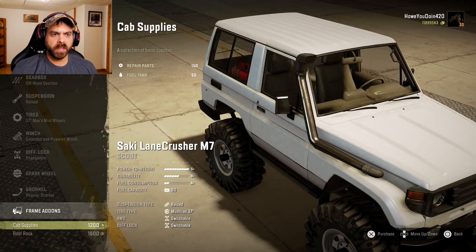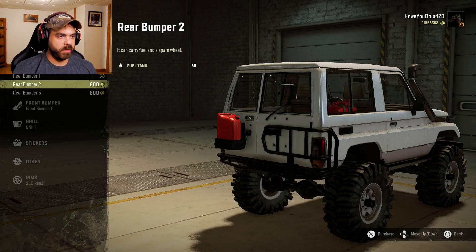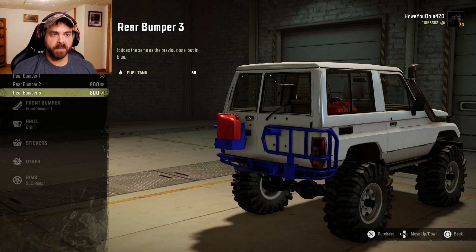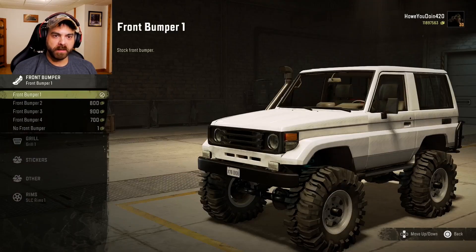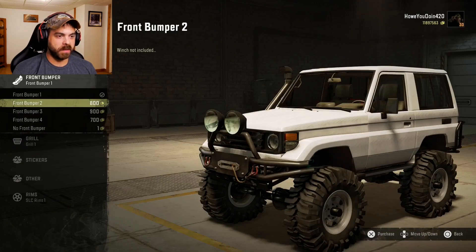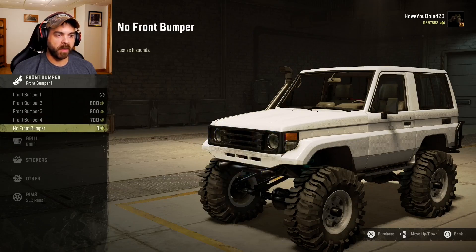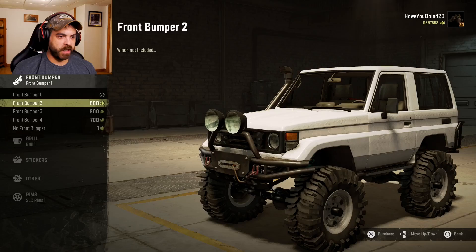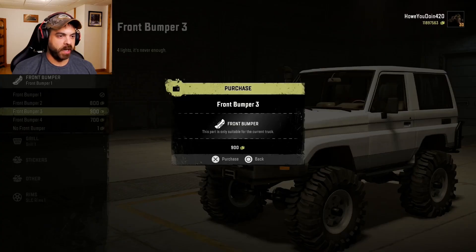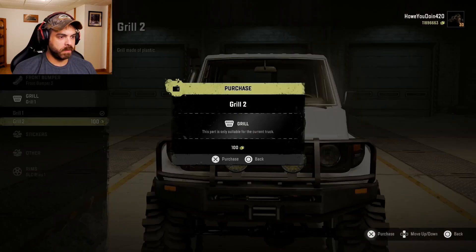We'll do the cab supplies. Rear bumper you got bumper one, bumper two, or bumper three - it's the same as the previous one but in blue, that's a good little caption. Front bumper you got bumper one, two, three, four, or no front bumper at all - that gives you a really good approach angle. But we'll dress it up with bumper three. Grill you got grill one or grill two - we'll do grill two.